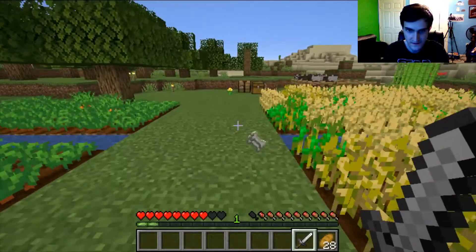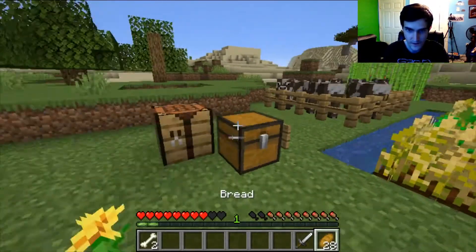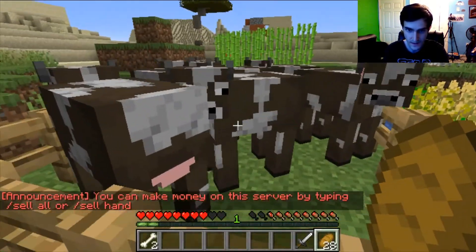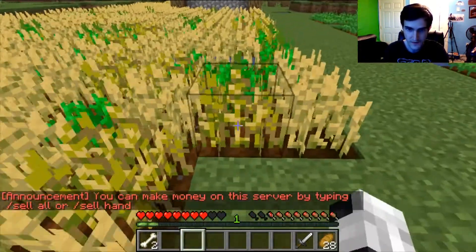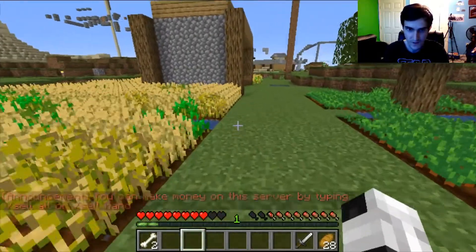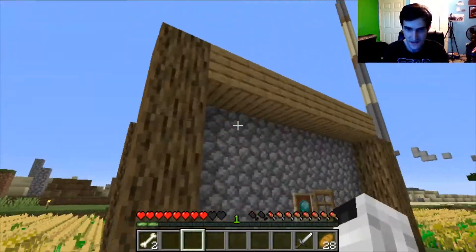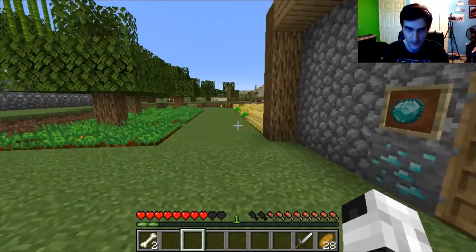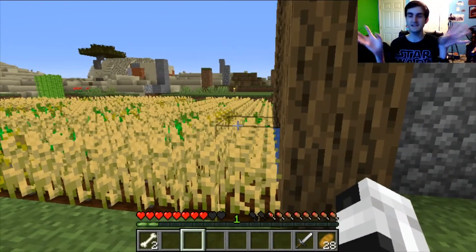I think it's gone — that's weird. Let me open my chest. There are a bunch of seeds in here. And here are my cows. Let me show you more of the house — here's the house. It's not that great; this is what I call my farmhouse.